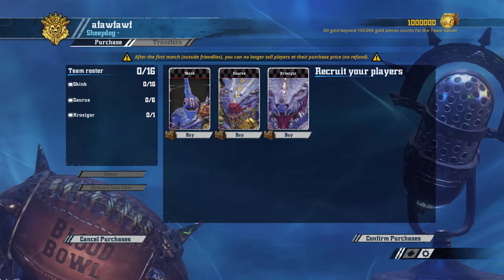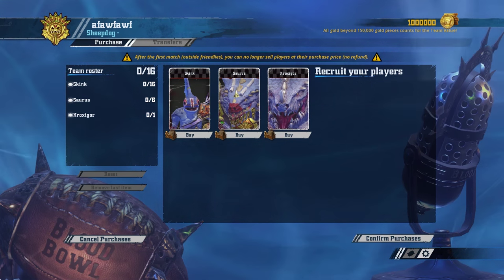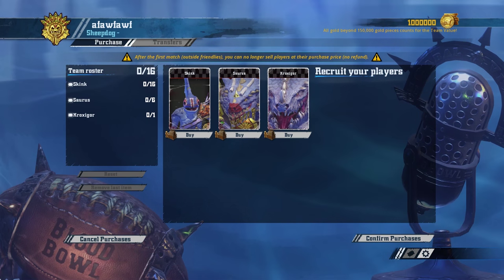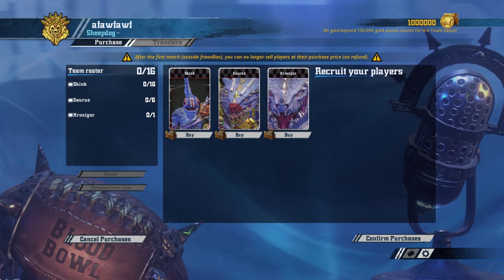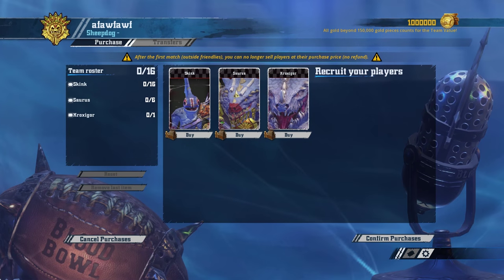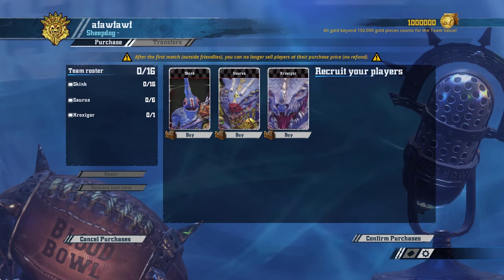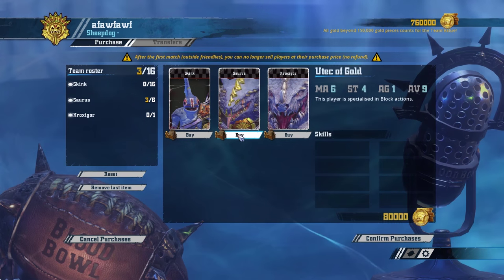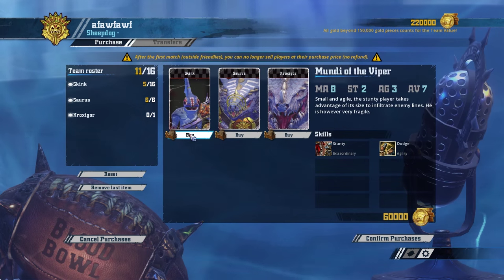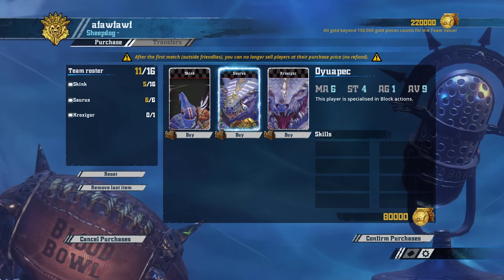You have three ways you can go with your rerolls — you can go four, three, or two. You can go six Sauruses maximum and then five Skinks. The Sauruses are not agile at all.